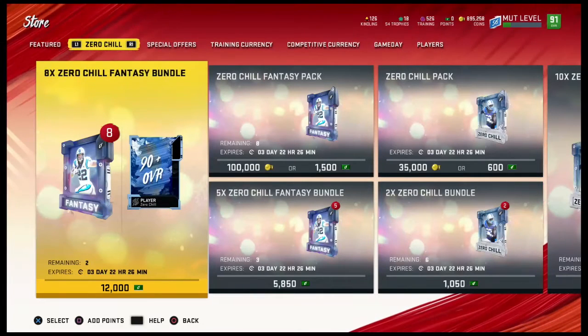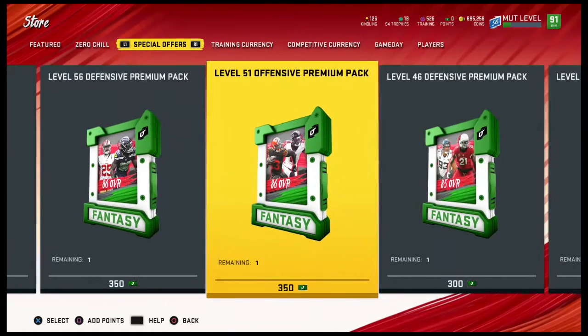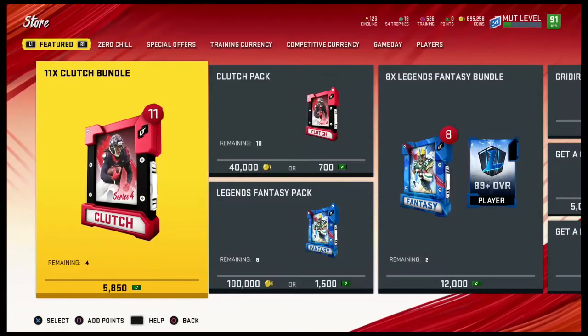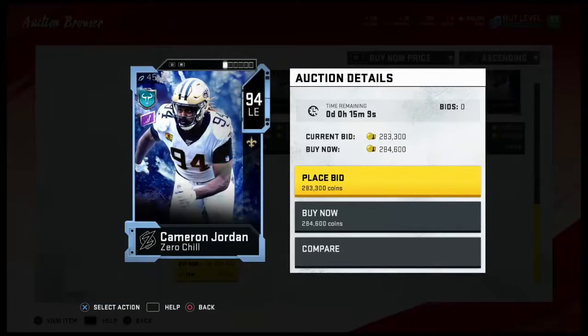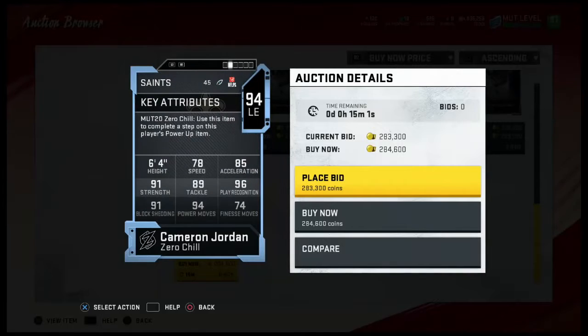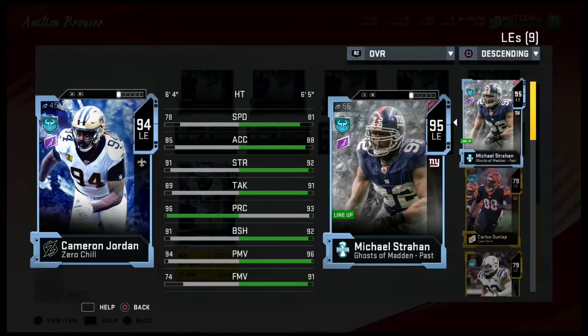I may or may not have recorded a whole video, edited it, and lost it. Anyways, we have 94 Cameron Jordan — 78 speed, 85 acceleration, 91 strength, 89 tackle, 96 play recognition, 91 block shed, 94 power move, and 74 finesse move. Compared to Michael Strahan, Strahan's obviously better, but this card is not bad, let's be honest.